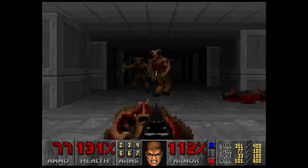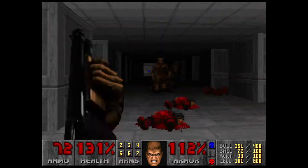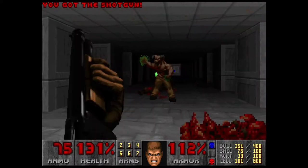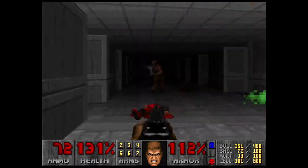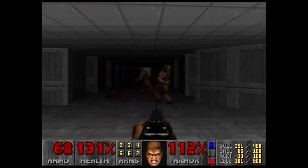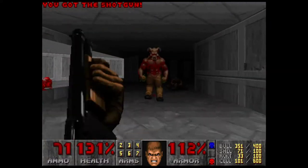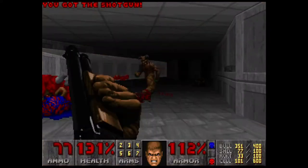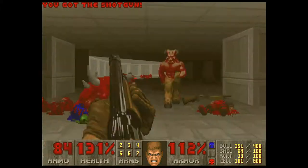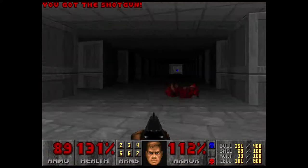You know what you could do actually to make this room a lot easier than I made it? That invulnerability with all those Specters — instead of grabbing the invulnerability there, you could just kill all the Specters from a safe distance, and then grab the invulnerability and run straight into this room. Grab that ammo and the red key, and then fight everything all at once with the BFG. That actually sounds a lot easier.